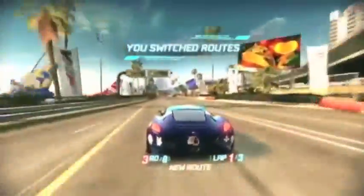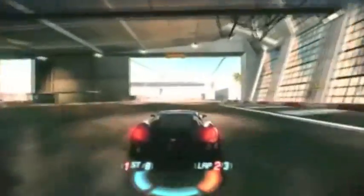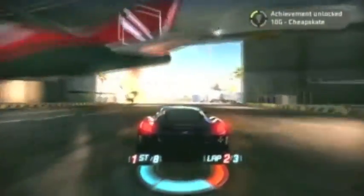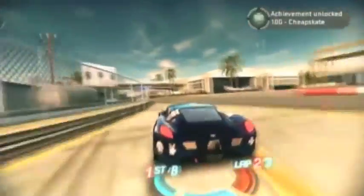At the beginning of the next lap I grab another route change, putting me up into third and then second. I'm in first for a second, and I'm going to pass the guy ahead and speed it up. At the second shortcut, I don't actually initiate it — the guy right behind me did. But utilizing his shortcut got me the 'Cheapskate' achievement for 10 gamerscore, for sneaking under the radar, as it were.